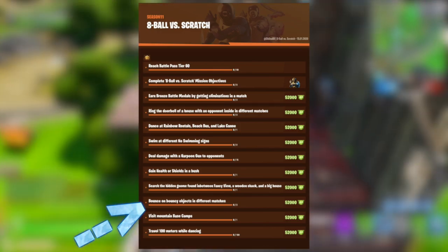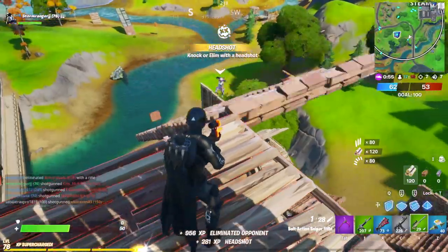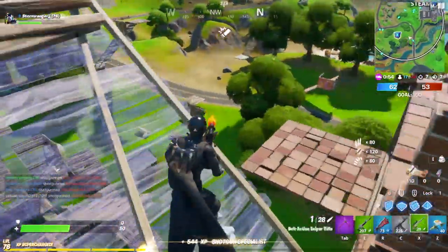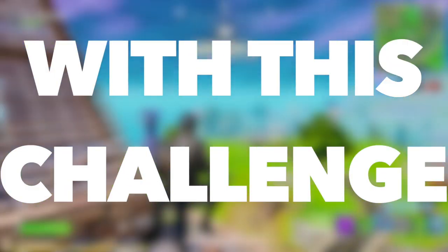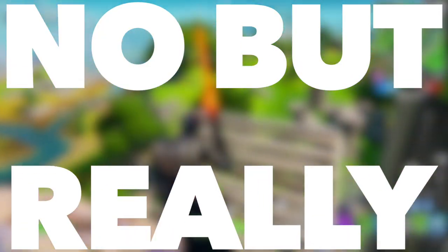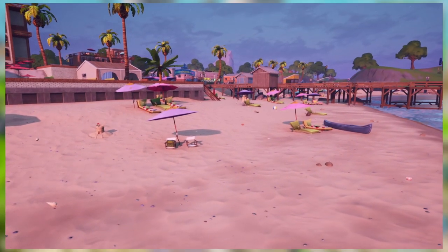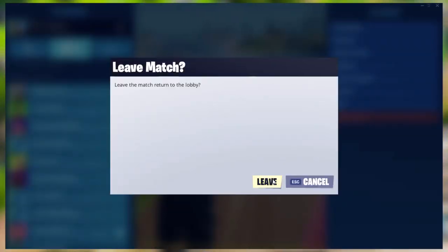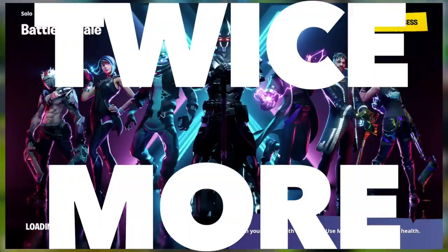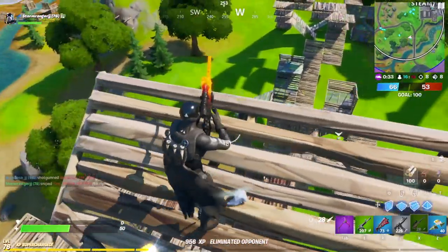The eighth challenge is to bounce on bouncy objects in three different matches. Apparently the umbrellas over at Sweaty Sands count as bouncy objects, so just land at Sweaty Sands, jump on an umbrella, then leave the match, and repeat this process twice more. That's it — this challenge will take you less than five minutes to complete.